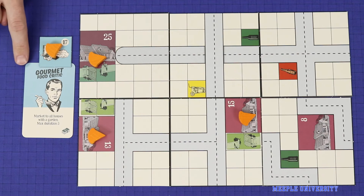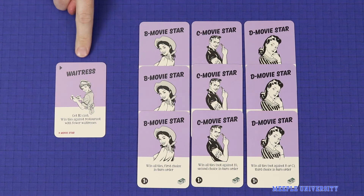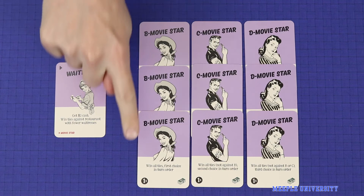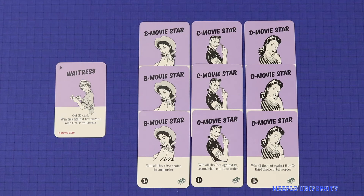The other new employee is the Movie Stars. When using the Movie Stars, use the waitresses from the expansion, as this shows that they can be trained into Movie Stars. With the Movie Stars, there are nine of them — three Bs, three Cs, and three Ds — but they are a one times card. So when you're setting up, if you're playing with five or six players, you'll use only three Movie Stars: a B, a C, and a D. With four players, you'll remove the D, and with two or three players, you'll remove the C. All of these other Movie Stars that you'll never use are simply because the game is produced with three identical decks of cards in your box.